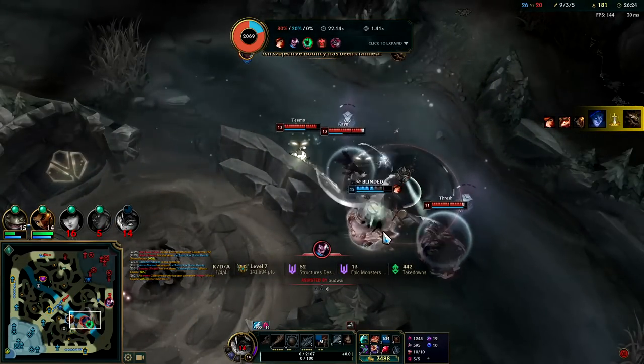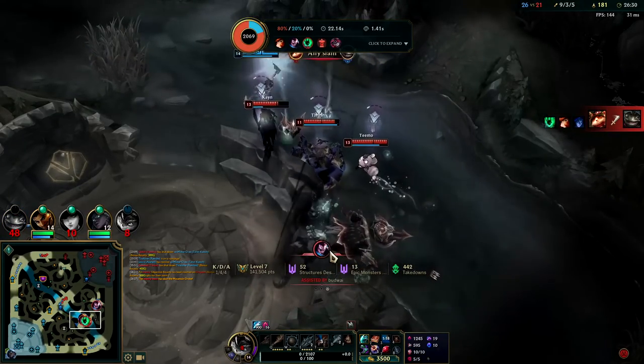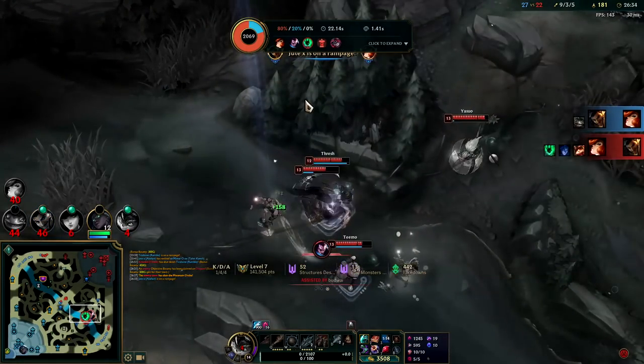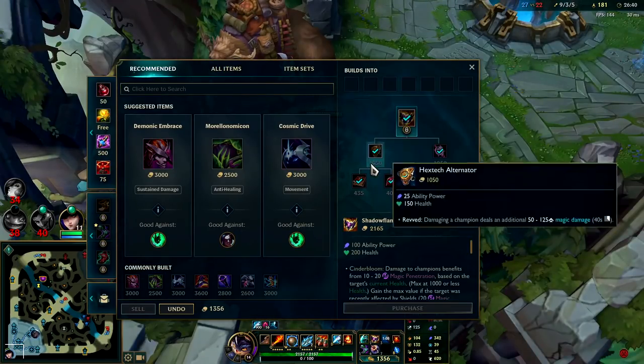Especially if Kench or anyone on my team can land some kind of CC on them. Kench goes in one-versus-four — the expected outcome happens. Action falls in close behind, does pick up a kill but goes down for it. MF got the shutdown off of him too — not great.